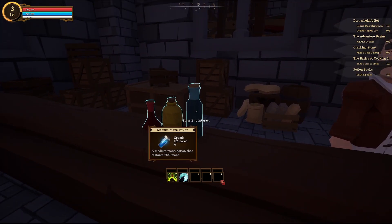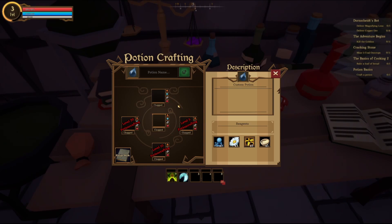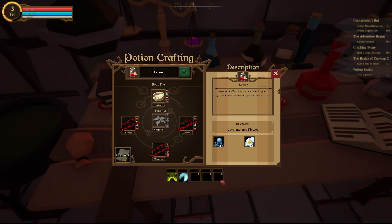So, what's this? You need to begin potion crafting. Chop the guild leaf, he said. Chopped — yeah. And then this should be something different. Cooled, chopped, ground, heated. Restore health by 35 points, self-regeneration for 60 seconds. Lesser potion of healing... lesser health poultice... weak potion. Sure.